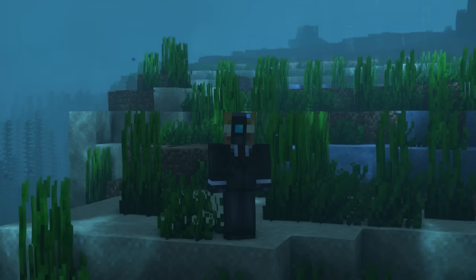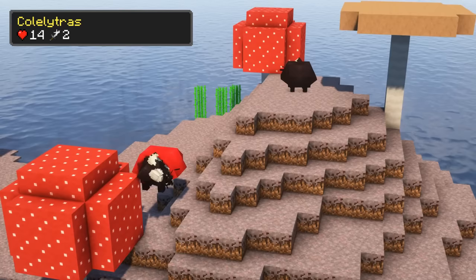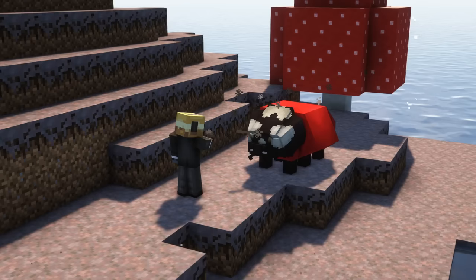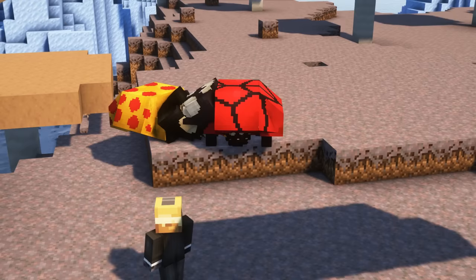Cololytras are uncommon flying mounts that can be found in mushroom fields. They are not hostile and can be tamed faster and fed with red and brown mushrooms, flower items and sugar. You can breed them with brown and red mushrooms as well as crimson and warped fungus and flower items.